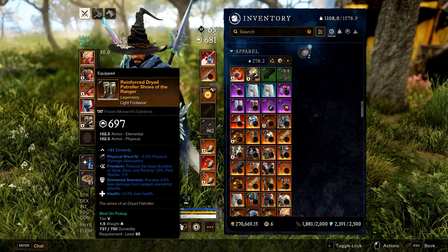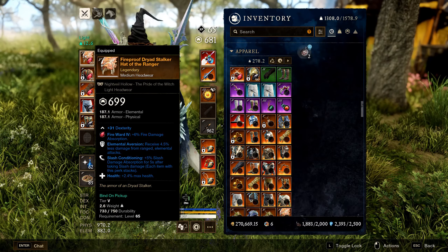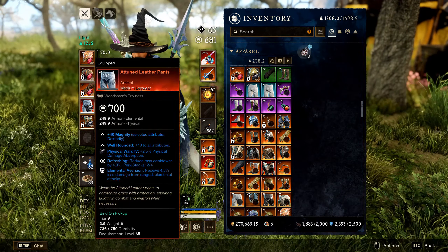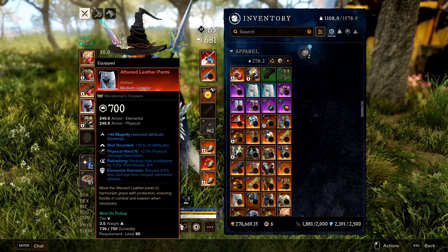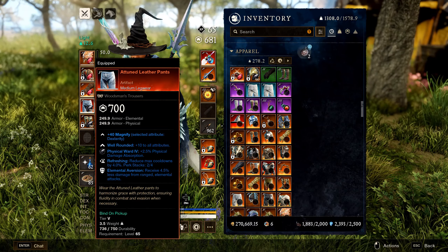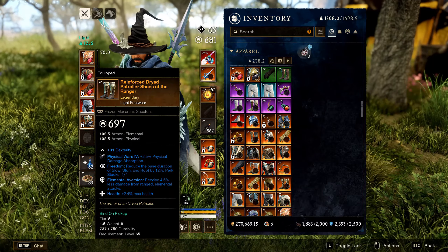For armor, run Health and Elemental Aversion on all pieces — your third perk is flexible, like Refreshing. For the armor artifact, run the two Leather Pants, which gives +N to all attributes, allowing you to reach the maximum attribute values. Elemental Aversion stacks up to five times, greatly boosting survivability in high-end mutated dungeons.